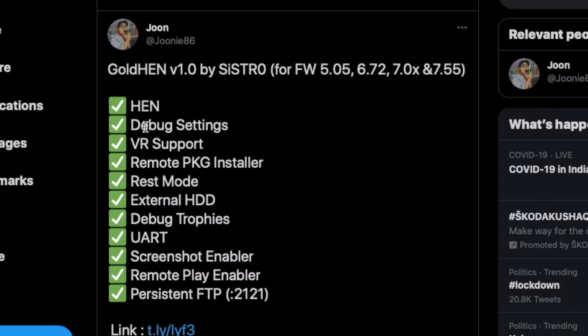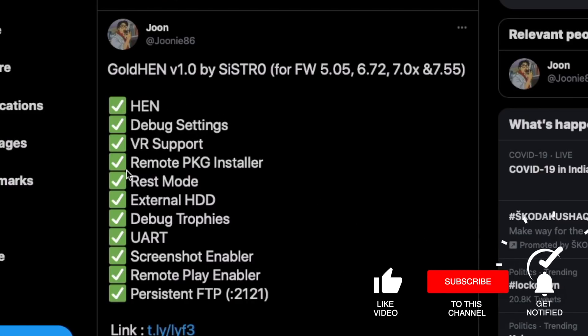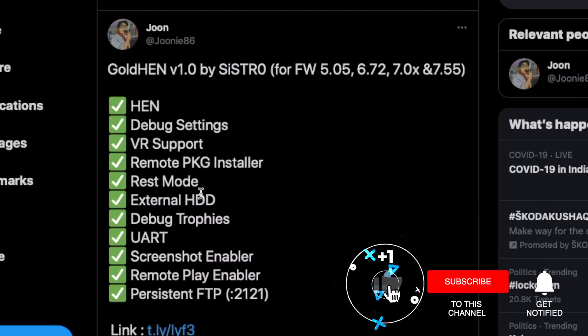Now, what does this include? It includes HEN, debug settings, VR support, remote package installer, and REST mode.